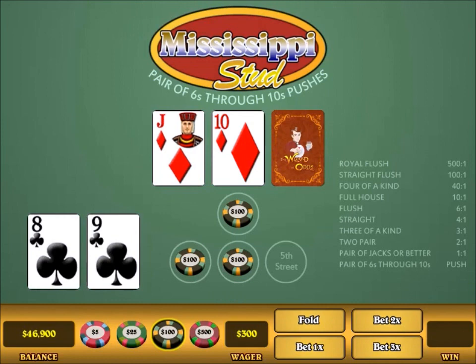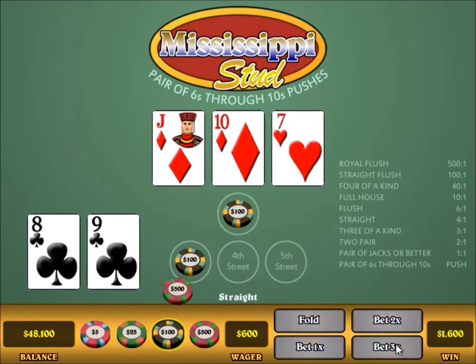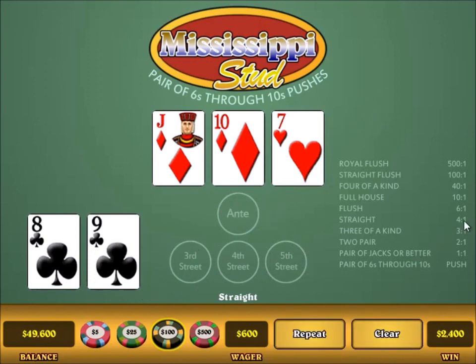Here is another situation: you have four to an outside straight after four cards. The strategy calls for making the big 3x raise as long as that four to an outside straight is five, six, seven, eight or higher. This is definitely higher than that, so I make the 3x raise — and I got my straight. As you can see the straight pays four to one according to the pay table. I got $600 out onto the table, so 600 times four is a win of $2,400.